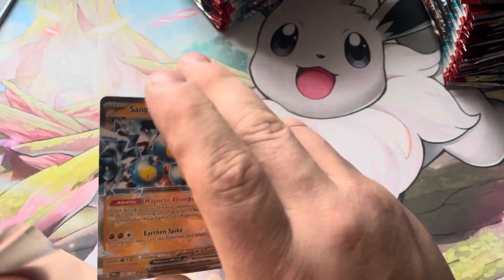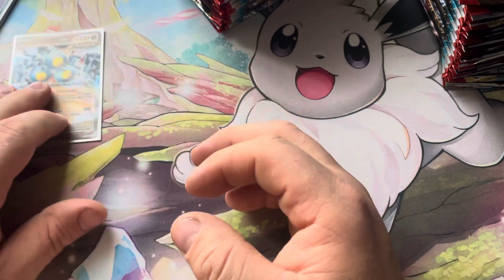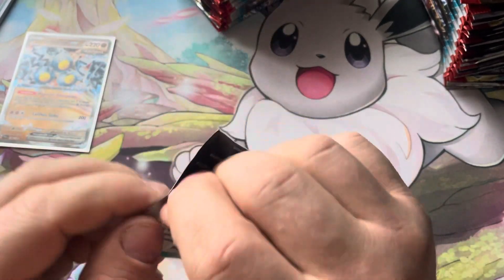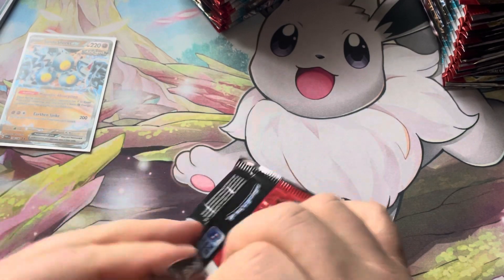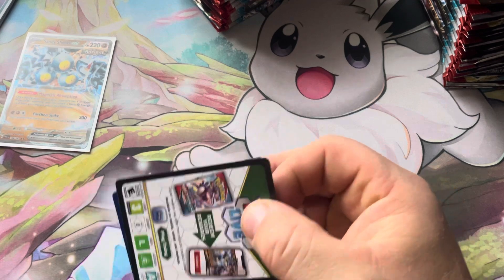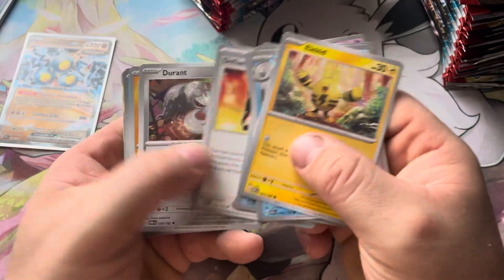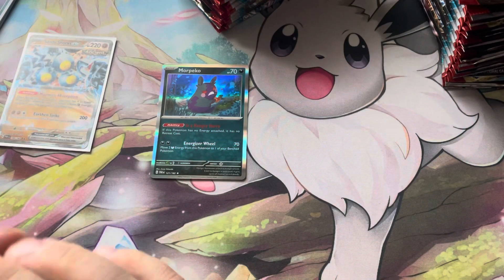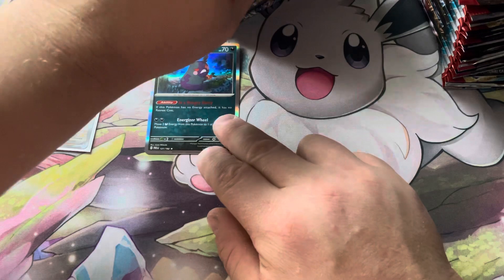Pack number two. We'll probably just get a regular holo but we can try. Eloquid — another really good card — tank of Tankvanilix, Defiance Vest, Durant, Puzzle One Pod, and Morepeeko. This Pokemon has no energy attached, has free retreat, so a nice dark free retreater.